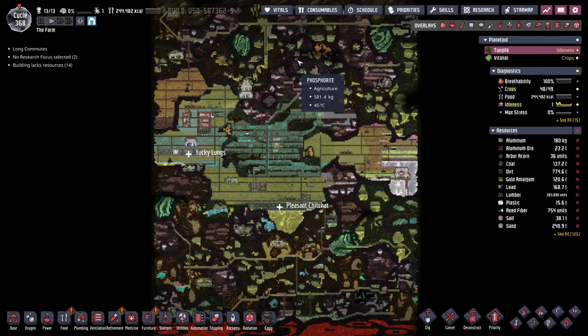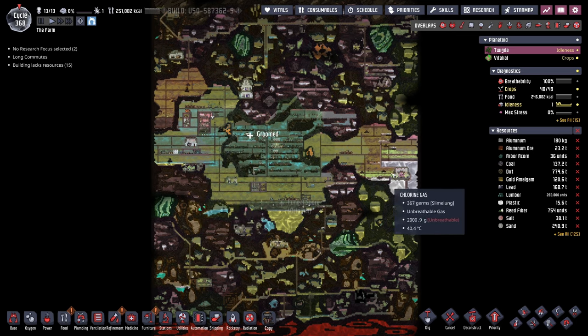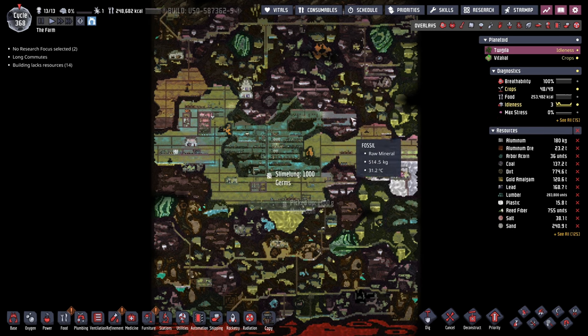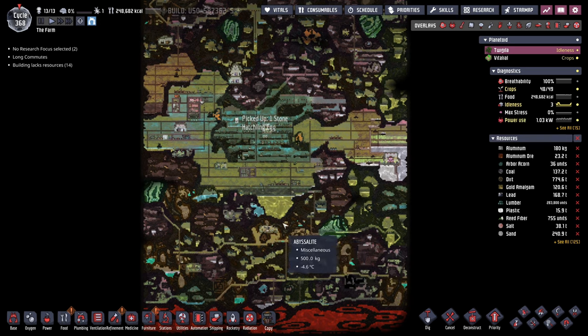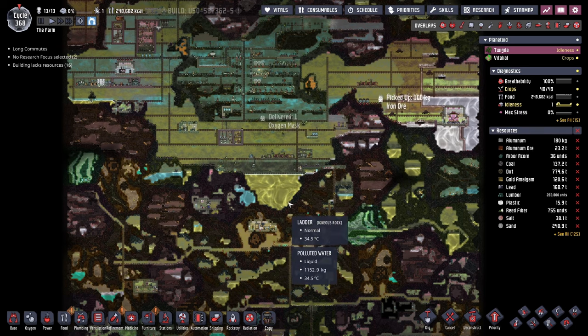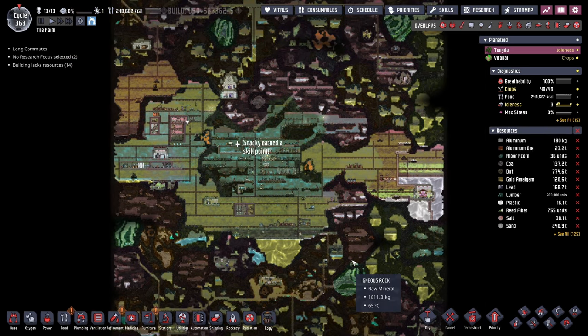I've gone back and forth on everything from having maybe four different colonies in the cardinal directions to having a west side, east side colony sort of thing. My entire intention behind this is because we're going to have so many ranches and farms throughout the colony in different areas that I thought it would save on travel. But now that I'm thinking about it, if I just put a giant tube network connecting everywhere in the colony, it doesn't really matter - we'll see how it goes.